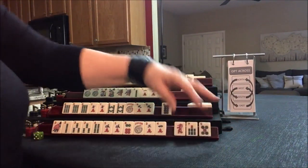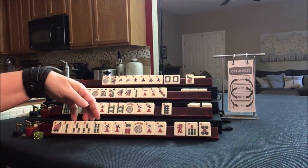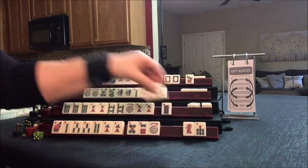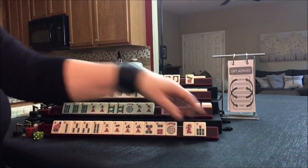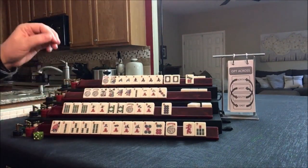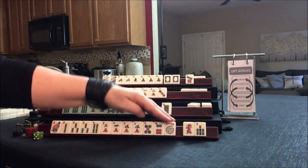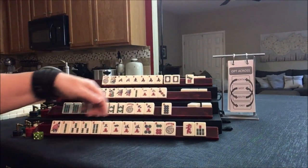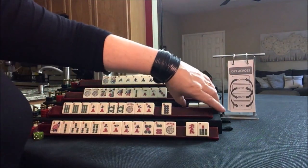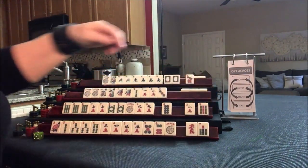Red. Looking at 3, 4 — we got the 5 back: 3, 4, 5, 6. I think I would just hold all these for consecutive run. Looking at 2, 3, 4, 5, 6 maybe — we can pass those or discard those. We're done with the Charleston.